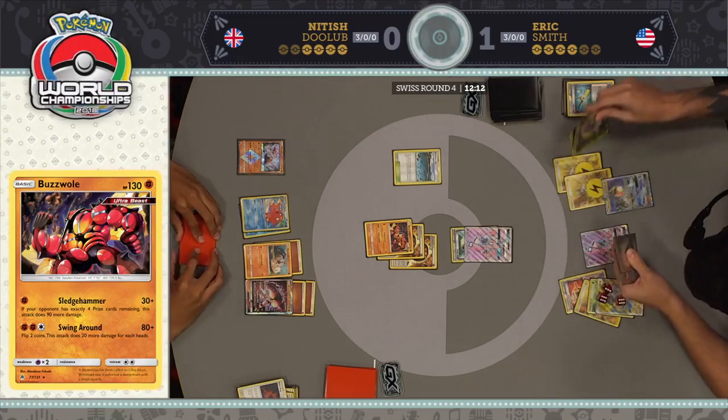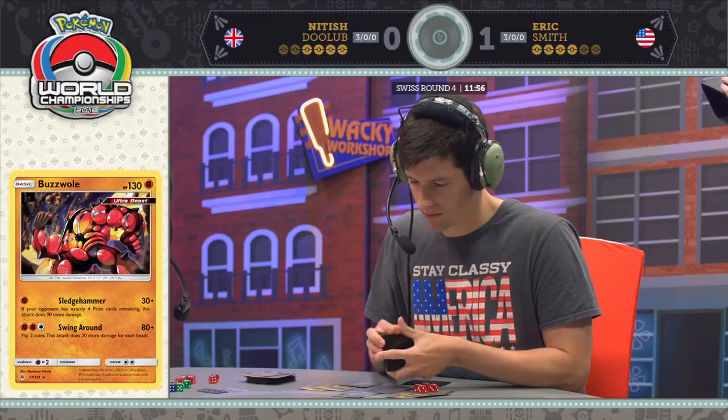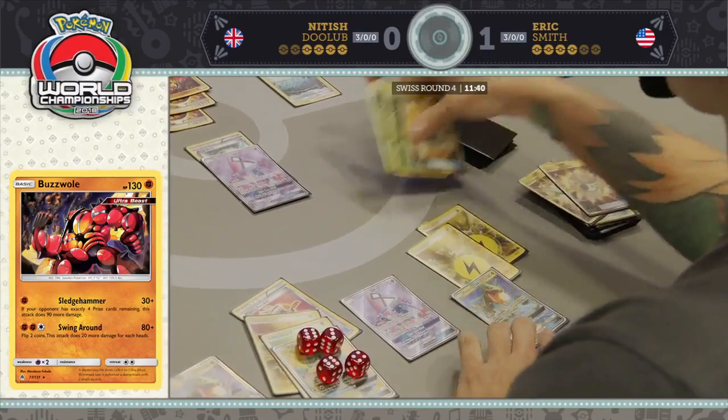If Eric doesn't have Guzma this turn, he's not going to take a GX knockout — and that does not bode well for him. Nittish has prizes lined up every turn of this game, knocking out GXs for the next two turns. It's almost on board already: the Buzzwole GX just needs another energy, then Lycanroc GX plus another energy, and you can see clearly how he's going to close out this game.